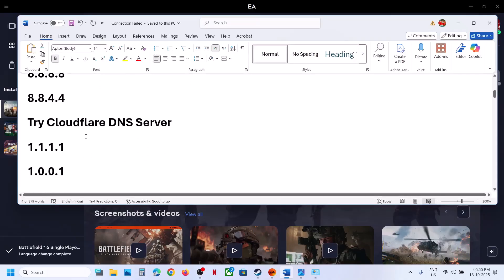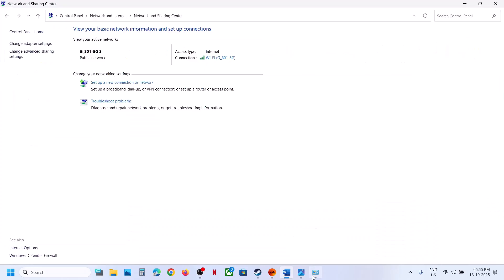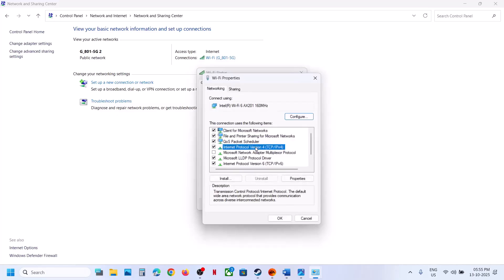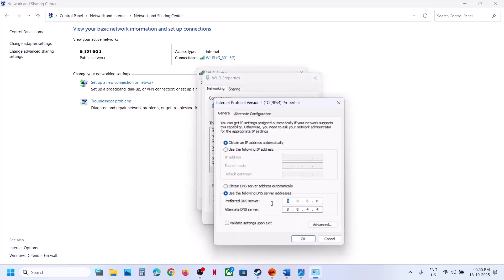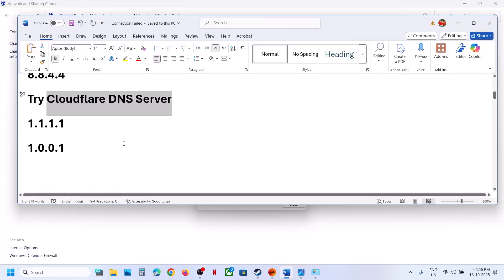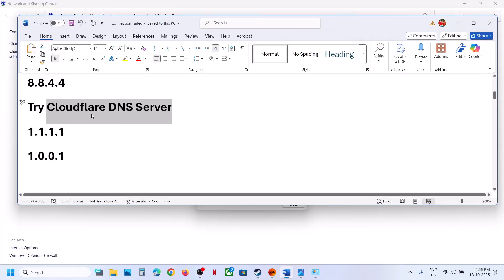If not working, try the Cloudflare DNS server. Go to the same location, click on your Wi-Fi properties, select Internet Protocol Version 4 properties, and this time type in 1.1.1.1; for the alternate, type 1.0.0.1. Validate settings upon exit, click OK, close this, and relaunch the game. Also, for many users, installing the Cloudflare app and toggling it on has worked, so you can try that too.